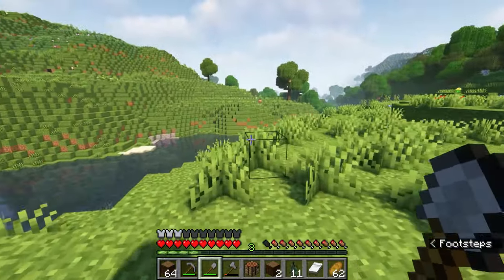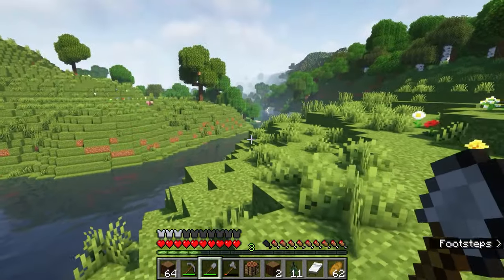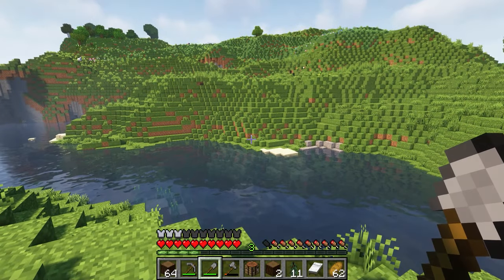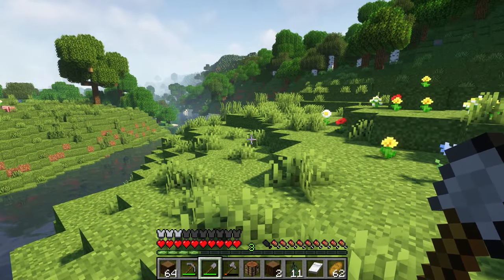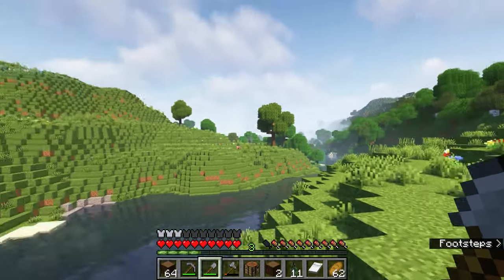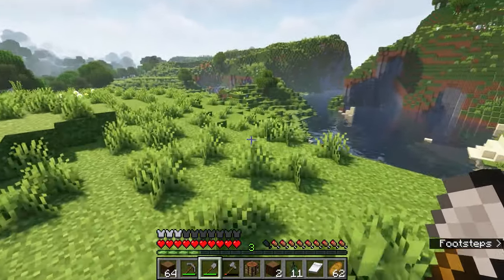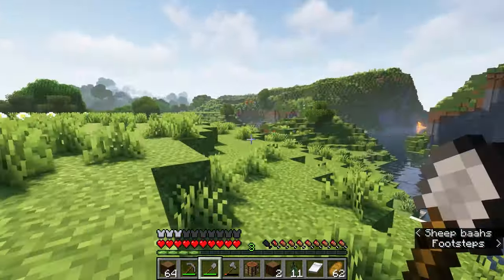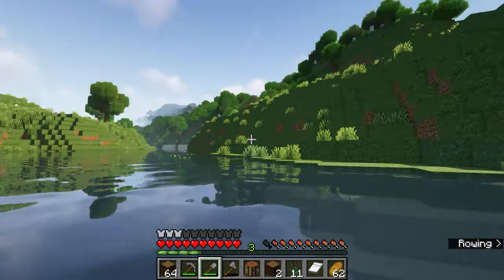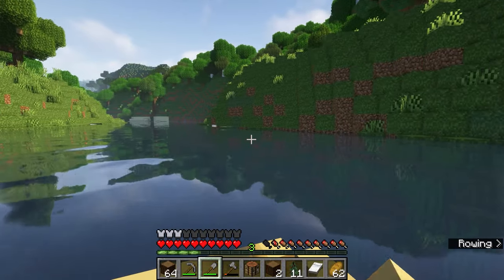There's lots of room here. If we needed to expand, we could even put a bridge across and build over there, but that's quite a bit steeper. Let's continue through here — this might connect back to the ocean. It's not too steep here; it wouldn't be too difficult to just make a nice gradual incline to the water.